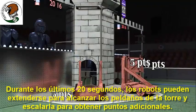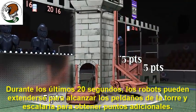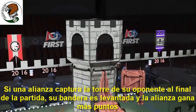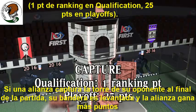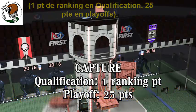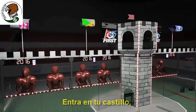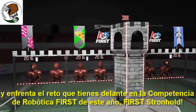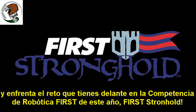During the last 20 seconds, robots may extend to reach the tower rungs and scale the tower for additional points. If an Alliance captures their opponent's tower at the end of the match, their flag is raised and the Alliance earns more points. The Alliance with the highest score at the end of the match earns the win. Step into your castle, proudly raise your team's standard, and face the challenge ahead at this year's FIRST Robotics Competition, FIRST Stronghold.